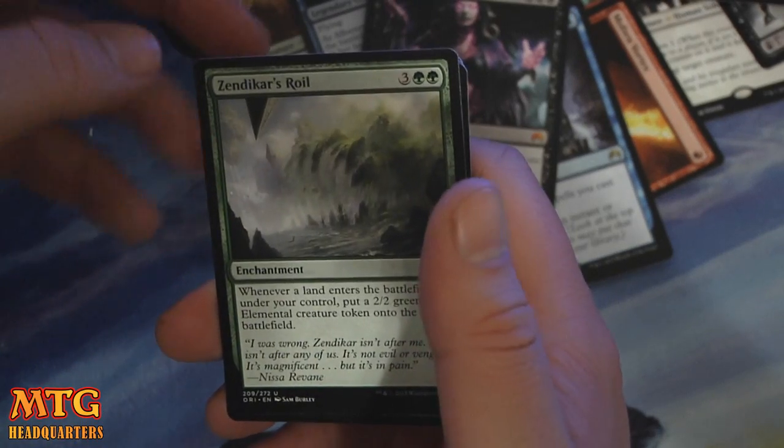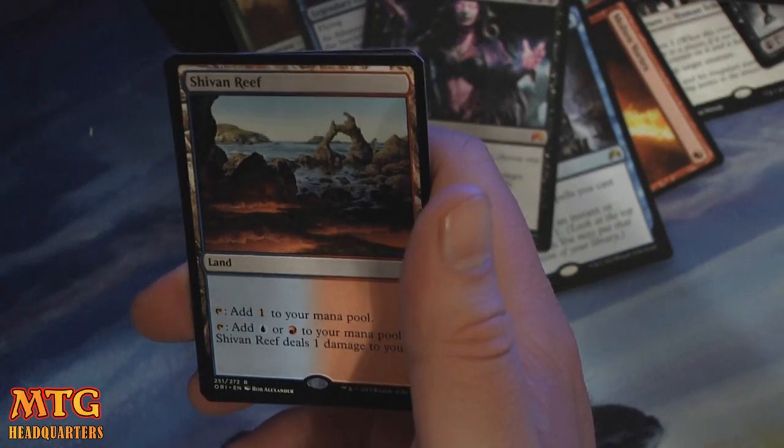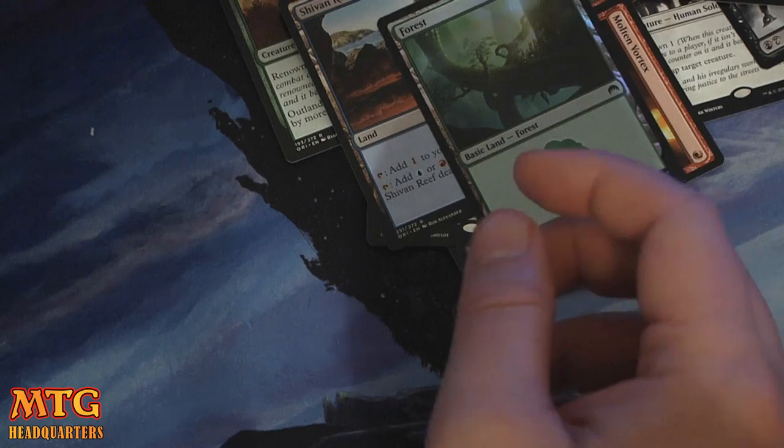Goblin Glory Chaser. Zendikar's Royal. Sentinel of Eternal Watch — limited bomb. And a Chiven Reef. And a Foil Forest.